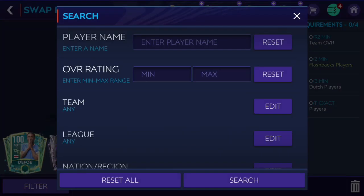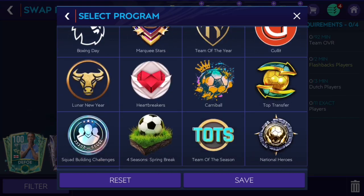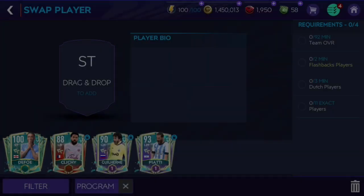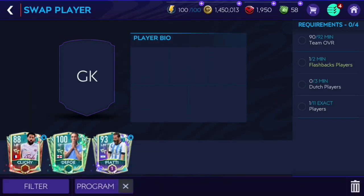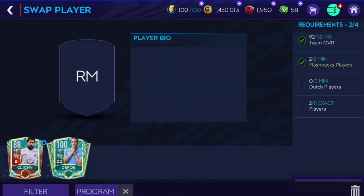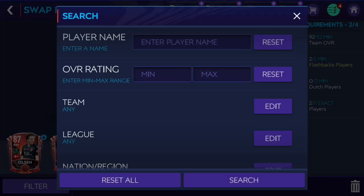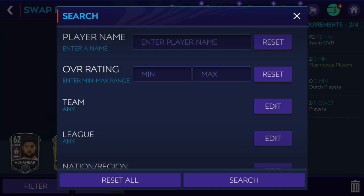We need a 92 overall team, two flashback players, and three touch players. I think I've got all of them. Let's take a look at the flashback players first - those flashback players are very easy. PRT and the other one should work, and the touch players I've got those as well.